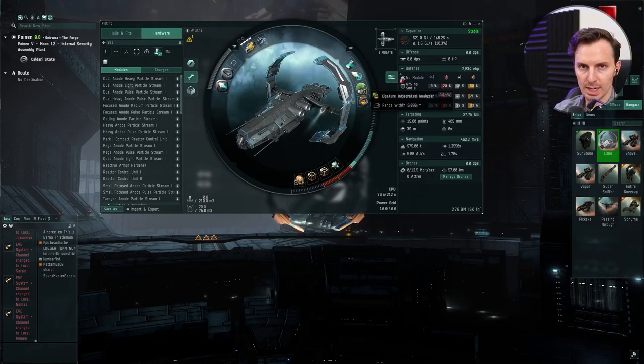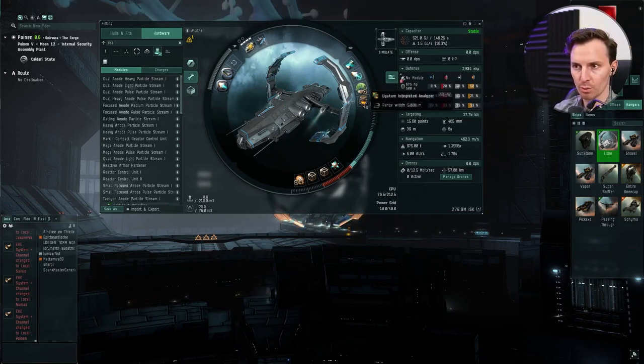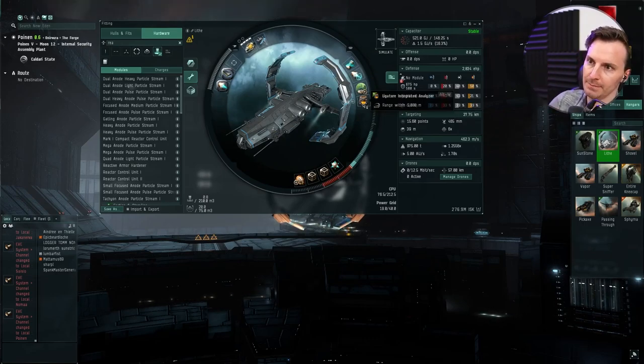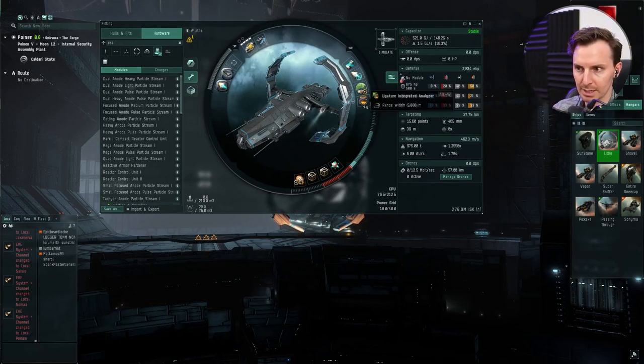Then we've got a Ligature Integrated Analyzer. This is going to let you scan both data and relic sites. If you can't use this or don't want to spend the ISK — it is expensive — you can put a data scanner here and a relic scanner there. It's worth noting the Ligature Analyzer can do both, but it's technically weaker. It doesn't have as many upgrade slots in the minigame, so you sacrifice having one thing do two things, but it does them weaker than just the Relic Analyzer or Data Analyzer alone would.